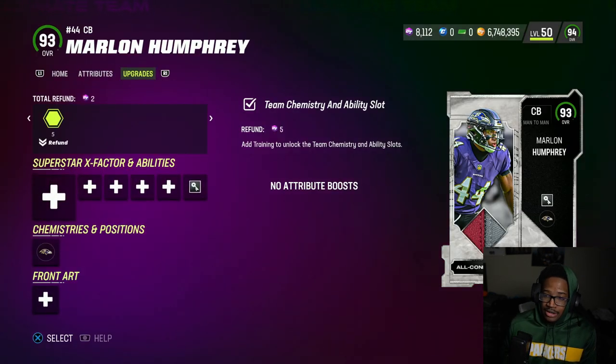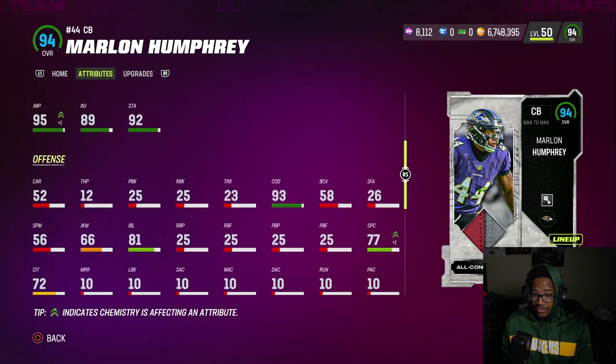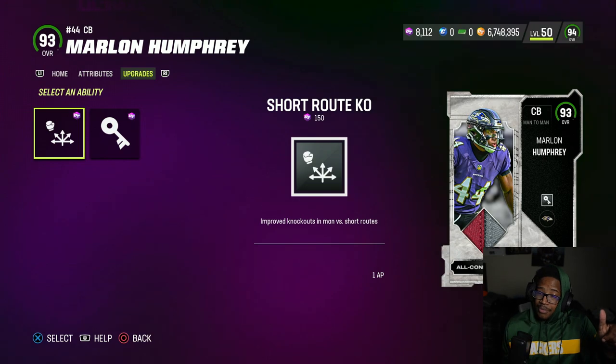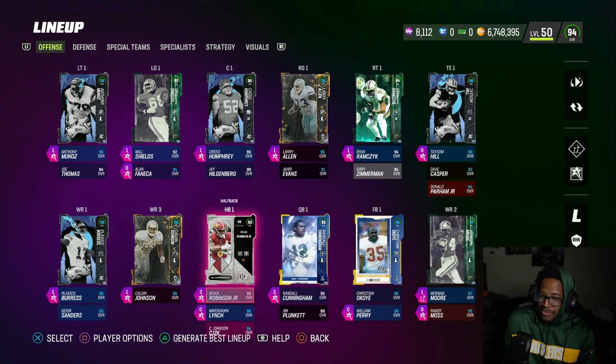Marlon Humphries: 92 speed, 92 acceleration, 89 agility, 87 play rate, 97 man, 92 press — pretty good too. Like I said, pretty good cards but no Pick Artist. He does get Short Route KO though, which should help deal with people in the slot on short ends — that should actually come up a lot. Every corner gets beat, so unless you're on the Ravens steam team, you might want to pass.